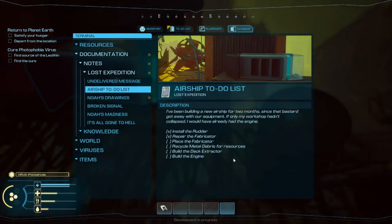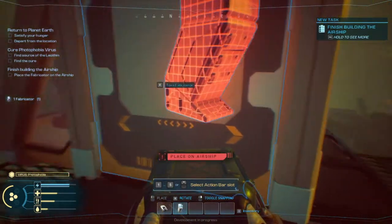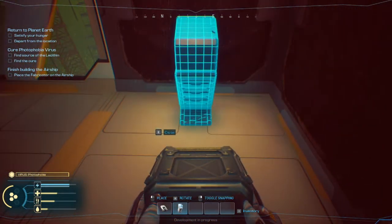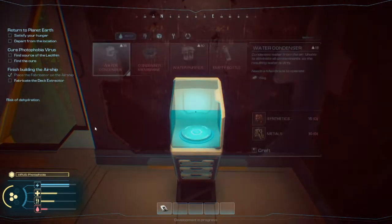Airship to-do list: I've been building a new airship for two months since that bastard got away with our equipment. Install the rudder — check. Repair the fabricator — check. Place the fabricator. Recycle metal debris for resources. Build the deck extractor. Build the engine. So this lays everything out for what you should do, which is great. Extractor's right here, let's open this up.